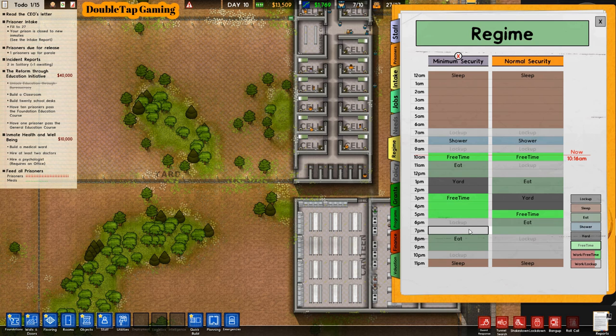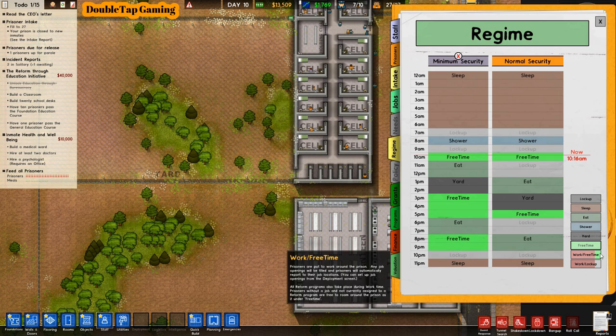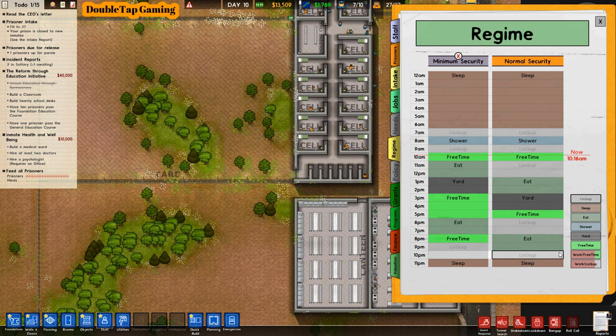Setting eat times to different schedules, staggering free time and yard time as well. Minimum security gets a bit more free time since it's not as big a risk. They eat twice a day at two different times; they get yard time at different parts of the day. Shower time stays the same since they all have individual showers in their cells — it doesn't matter if they all shower simultaneously. Such a nice benefit of having showers in individual cells.